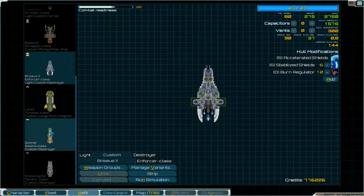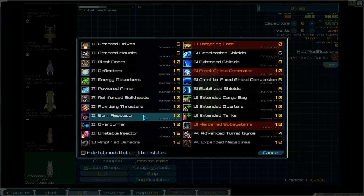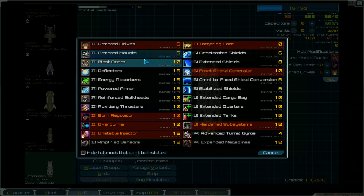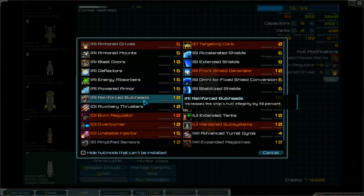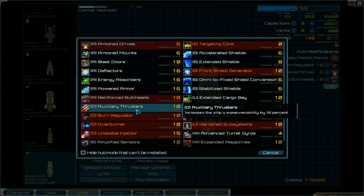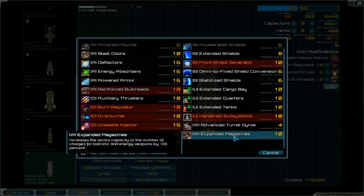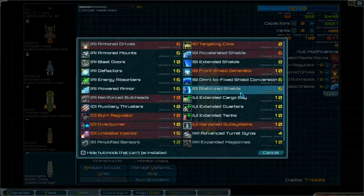We'll refit them. 53 points. Now first we take the burn regulator. And armor drives — I think that's important. Increase the ship's hull integrity by 50 — that's not bad. Take the shields. Extended shields.